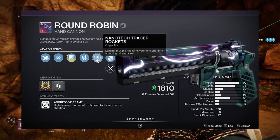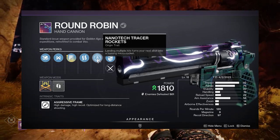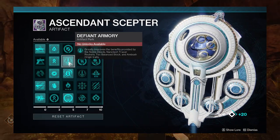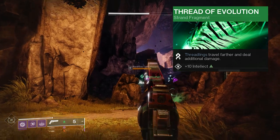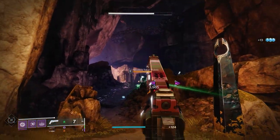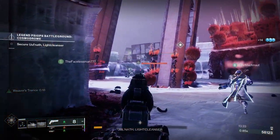A couple of extra things you can add to buff this further: the gun itself already has Nanotack Tracer Rockets — landed bullets pull hits, turning your next shot into a Hive micro rocket. You can add Defiant Armory, which greatly improves the benefits of that. There's also a Fragment you can run: Thread of Evolution, which gives Threadlings additional damage. That's the video — let me know what you think. An absolute beautiful hand cannon. Have a great day.